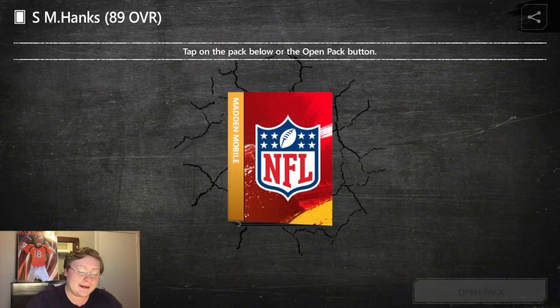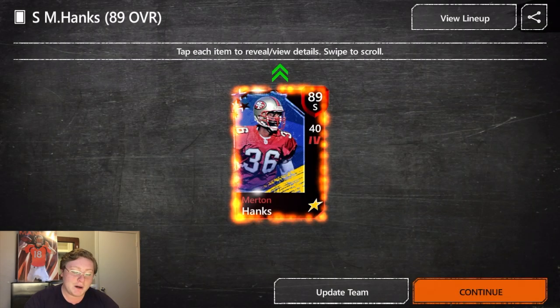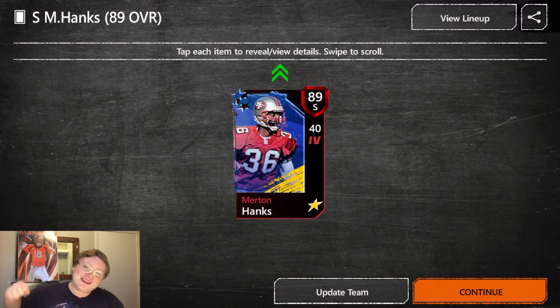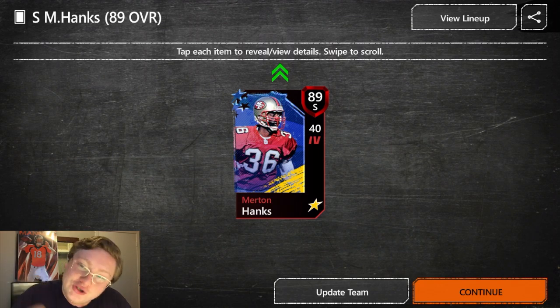We're going to go ahead and hit open pack. And revealed — there we go! 89 overall safety, 40 power, Merton Hanks. Let's go ahead and get a screenshot of that. That is a beautiful card.